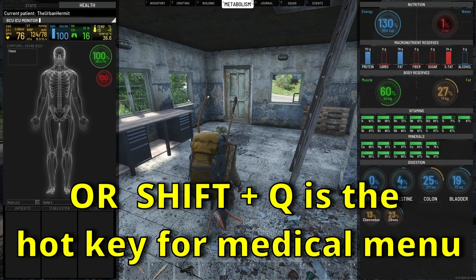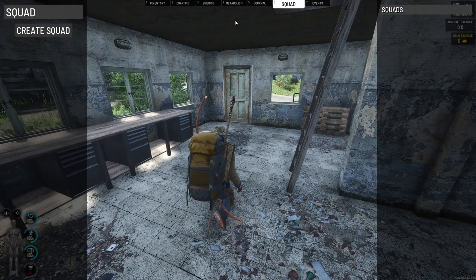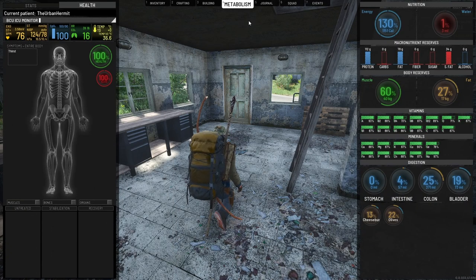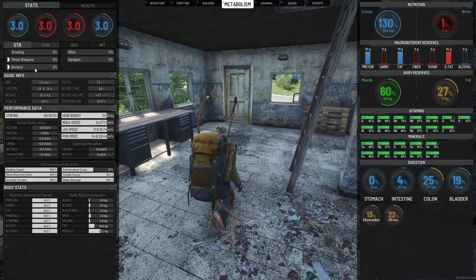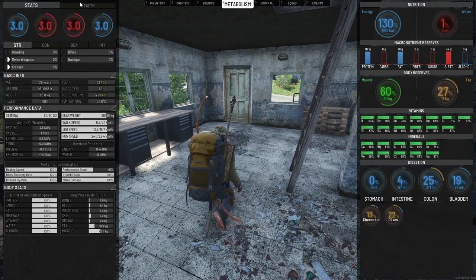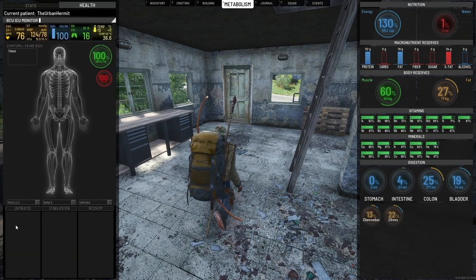If you hit tab, under the numbered tabs across the top, under 4 is your metabolism tab. Now this shows you not only your health, it also shows you your stats, your skills, and it also has your health bar here.